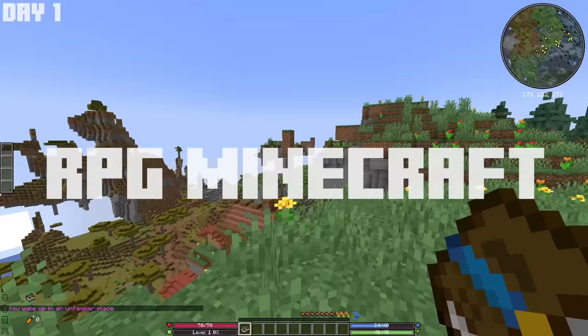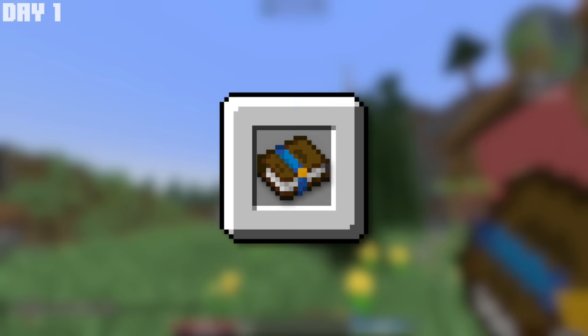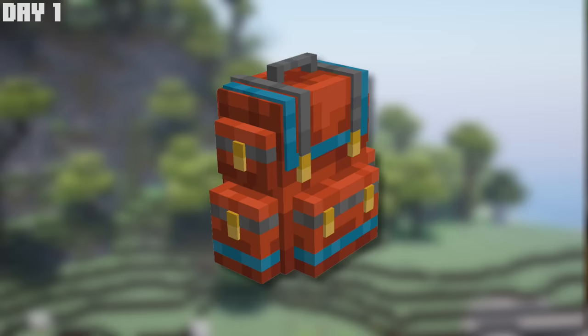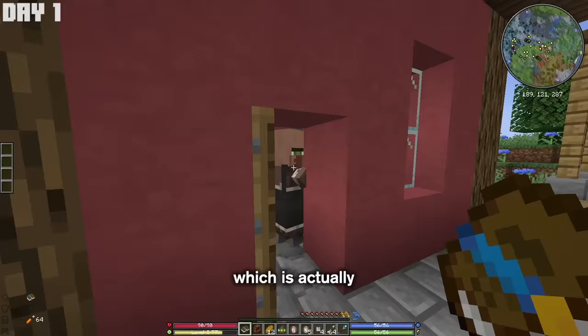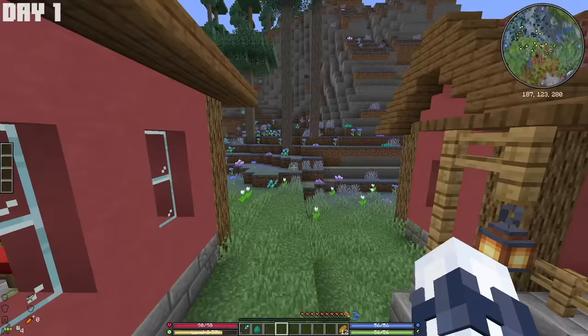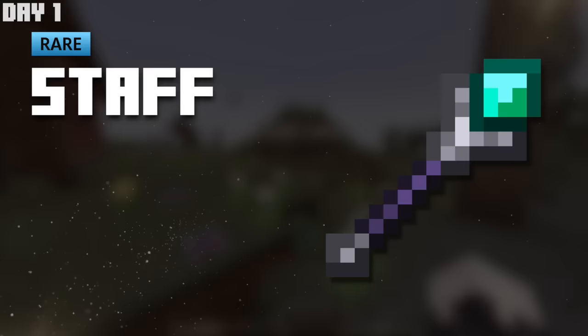Welcome to day one of RPG Minecraft. To start off my adventure, I spawned in a village and read through the tutorial, which rewarded me with a few starter items like a backpack for extra storage, a wallet to hold my coins — which is actually what you use to trade with villagers — and my first weapon, a staff, which for now basically just acts the same as a sword but will be used to cast spells once I learn them.